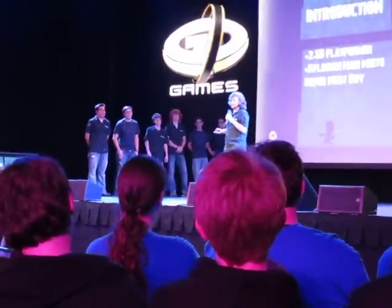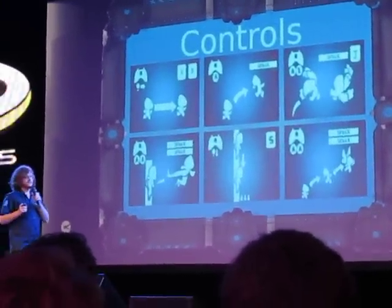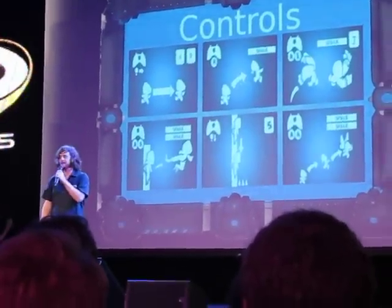What are you going to be doing with Blank? Here's some controls. We have running and jumping — basic platformer stuff. But Blank also has the ability to assimilate other creatures' DNA and gain their abilities.